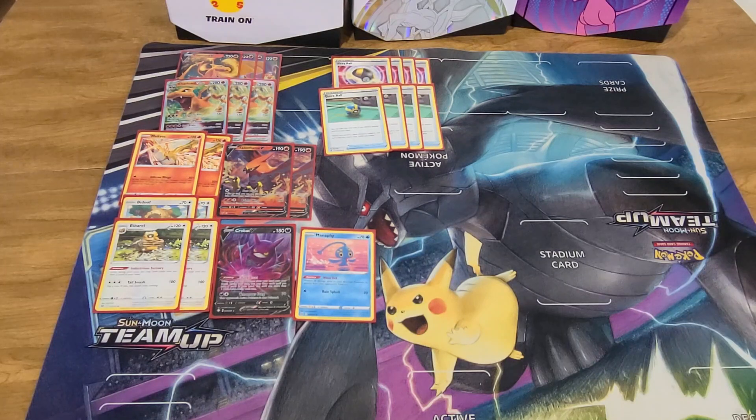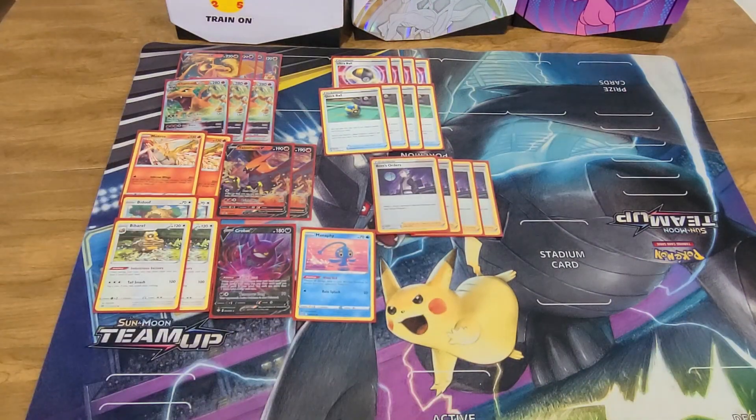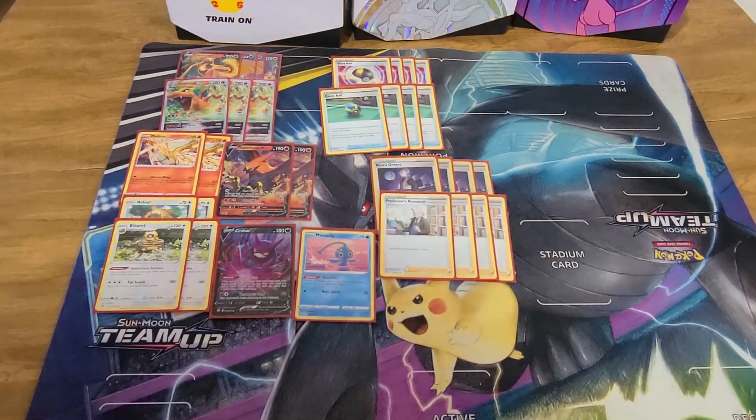Quick Ball thins out your hand for Bibarel if you need to dig without playing a supporter. And because we are hitting very specific numbers, we are playing four copies of Boss's Orders. We want to play Boss almost every turn, so Bibarel is our draw for those turns we take off from draw support. Boss lets us pick out what we're going to take out — those non-evolved V Pokémon, those evolving Pokémon, and occasionally Star Blaze a V-Max Pokémon. Boss is our go-to supporter. If things are going a little rough or you're a turn behind, we have four copies of Research — discard your hand, draw seven.